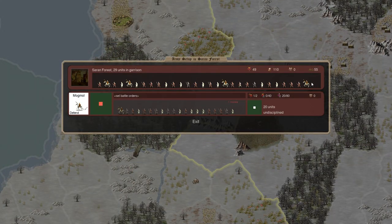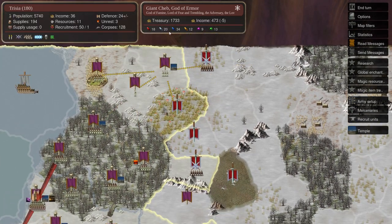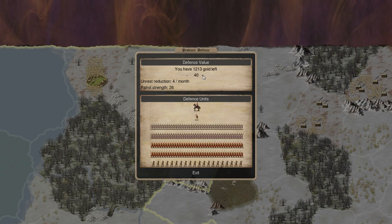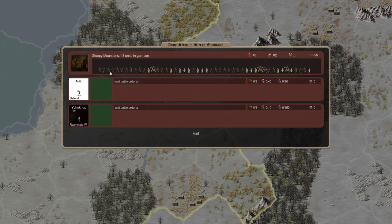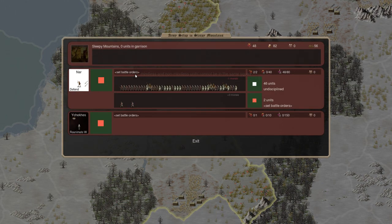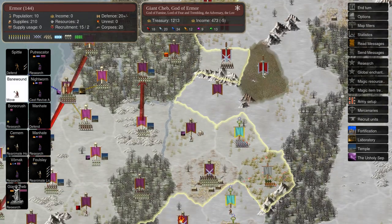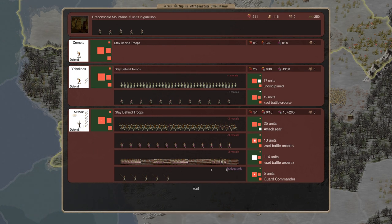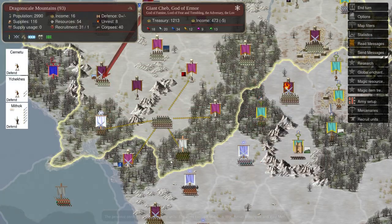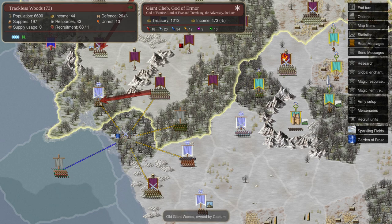I've got enough defenses here to make it difficult for the Vanir to push in. We've lost this province to the Vanir — we need to take it back. Nars is the guy to do it, though he's kind of crap. Hopefully through some quantity he'll be able to succeed. These guys are a good army led by the bishop — it's huge, about 200 troops. We're going to push in here where we failed. We might lose this province but we'll just take it back again next turn.